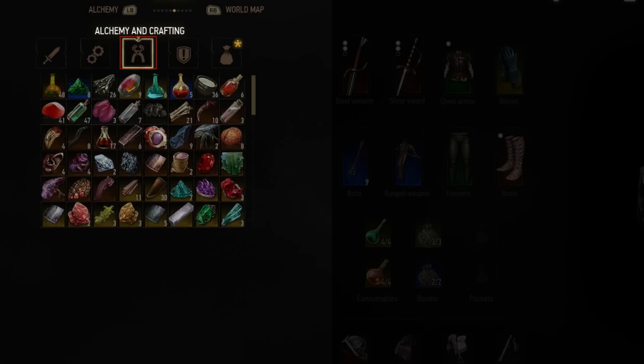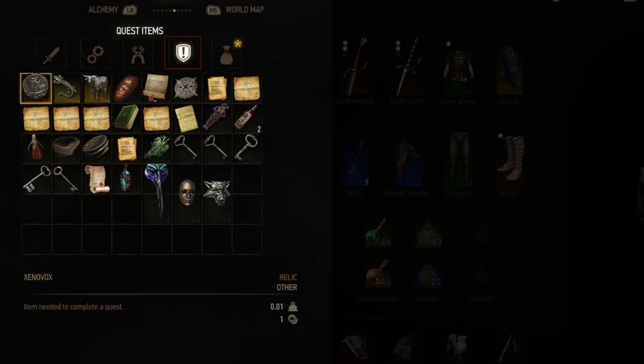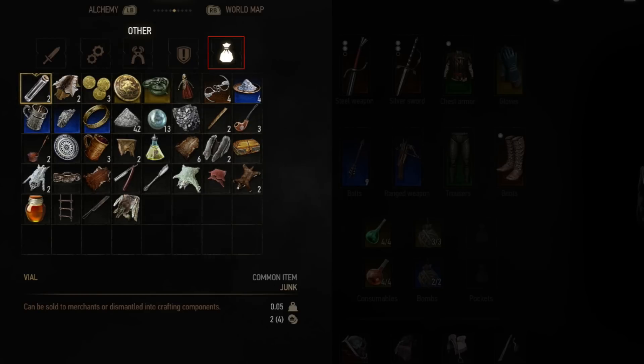The alchemy and crafting menu shows you all the things you've collected that can be used to make potions and bombs. Quest items is where every item is kept that will help you on a quest — some are for quests you have yet to find, some are for quests you've already completed. The other tab is used for items that you can either sell or dismantle to create crafting ingredients. You can check whether an item is worth dismantling or selling by looking at its value in the bottom right hand corner of its description.